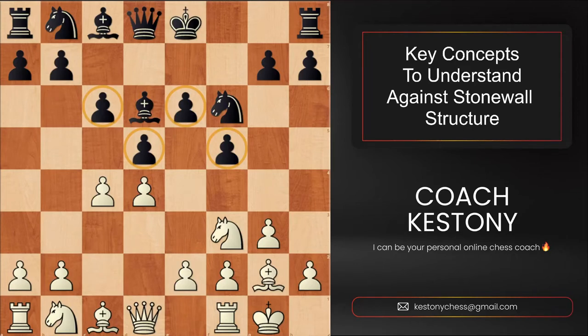Dear students, today I'm going to teach you the key concepts and ideas you have to know when facing a very common pawn structure called stone wall, which is now highlighted in yellow. It is really a stone wall, meaning you won't be able to easily break it — in fact it's almost unbreakable in practice. However, it has obvious weaknesses that you will be able to exploit after today's video.